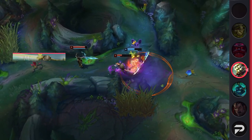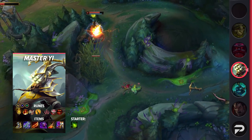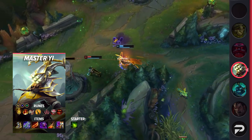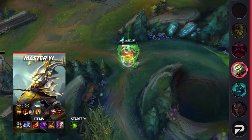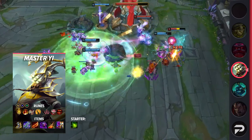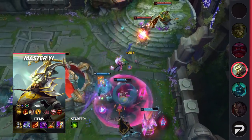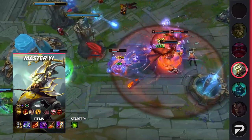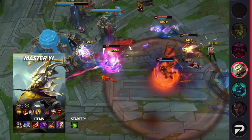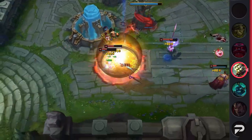For the full Master Yi build: runes are Lethal Tempo, Triumph, Alacrity, Last Stand, Eyeball Collection, and Treasure Hunter, with Attack Speed, Adaptive Force, and Health as stat runes. For items, take Mosstomper as your companion, rush Berserker's Greaves, then build Blade of the Ruined King and Guinsoo's Rageblade as your big damage core. After that, go for Jak'Sho, and make sure your last two items are a mix of damage and durability. The general go-tos are Death's Dance and either Guardian Angel or Wit's End, but you may need to flex depending on what you're up against.